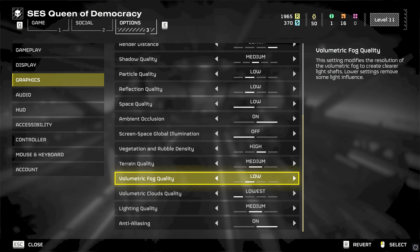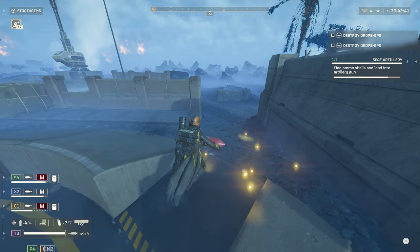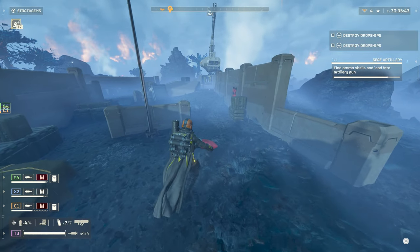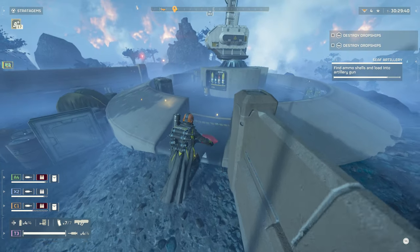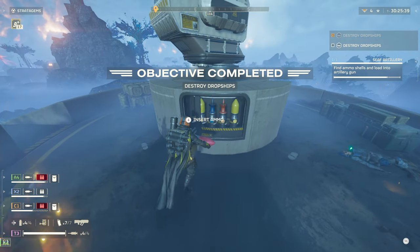Volumetric fog quality affects a lot of gameplay in Helldivers 2 as the game relies heavily on aim. It impacts how light moves through clouds and other particle effects, and the visual quality difference isn't massive from lowest to highest. Higher settings add more definition to light shafts as they reflect off surfaces, but performance-wise this is quite a large bump at 12%. Since there's not much difference gameplay-wise, low is arguably the best option here.